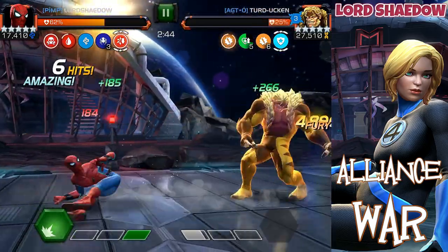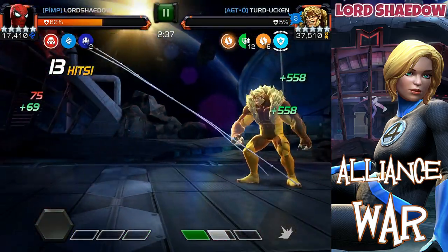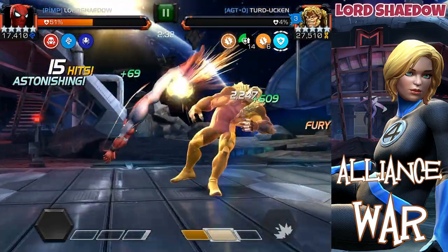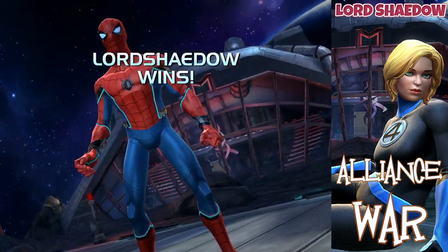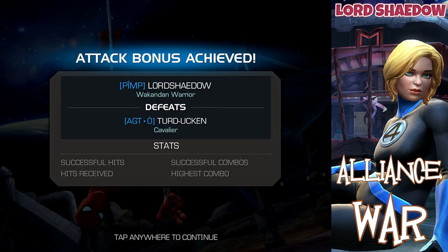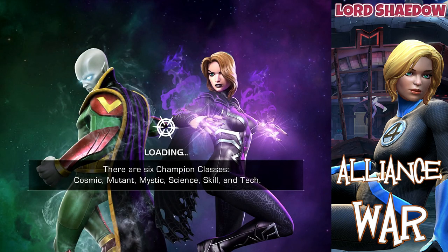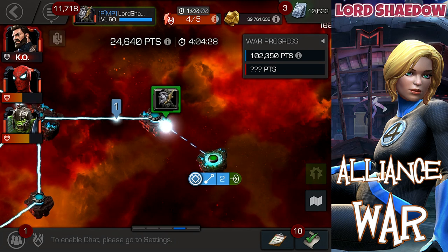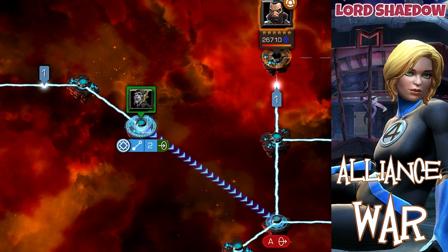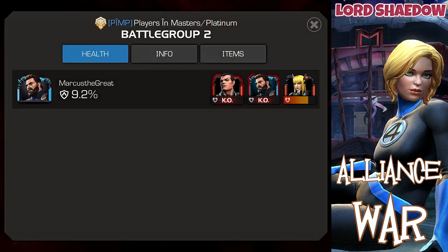I built up a few poise charges, but he was almost down so I didn't need to build all the way to 10. Took a little block damage but down he goes — not a hard fight, I just chose the wrong champion. I think I could have done it with Cap Infinity War too, but I'm still not good with him; I need more practice. Normally when I fight Sabertooth I use Archangel.